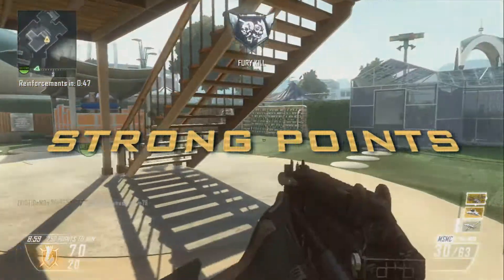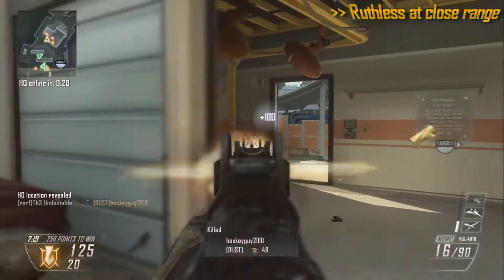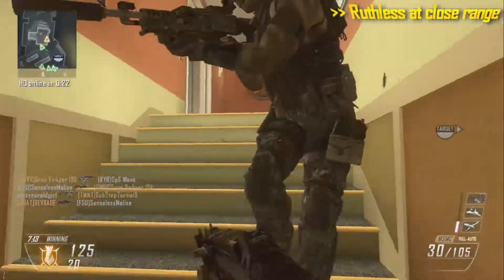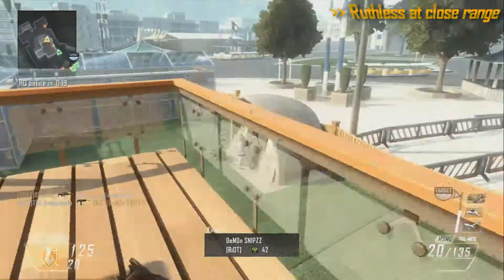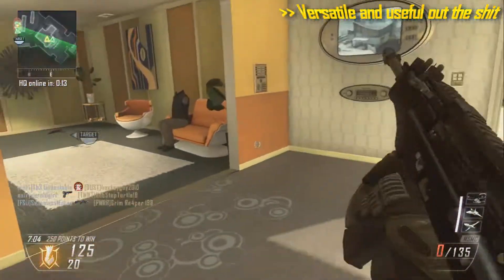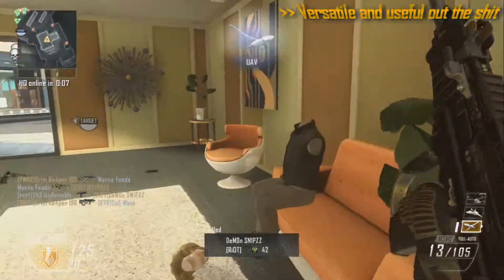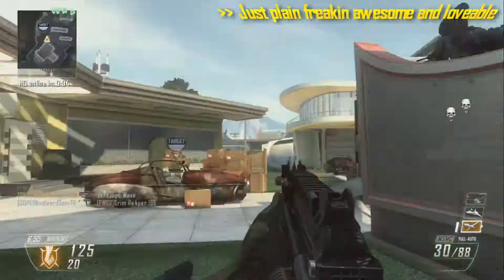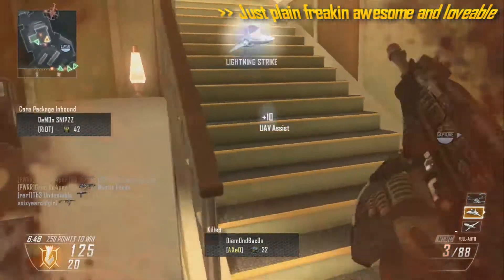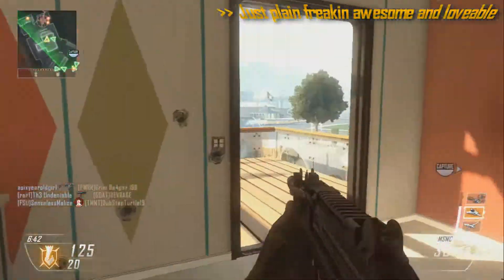Moving on to strong points — where does this gun shine? Being the MSMC, it is lethal at close range. It's not often you'll lose a face-to-face encounter if you have the MSMC, and it's not often you'll win one if your opponent has it. With the right attachments, this thing is just a monster. Even with silencer, you're a ghost when storming close ranges. This gun is just plain awesome — it's possibly overpowered as many people like to call it, but it's just so much fun to use. You can hate on it all you want and then when you pick it up, you might say: do not patch this.